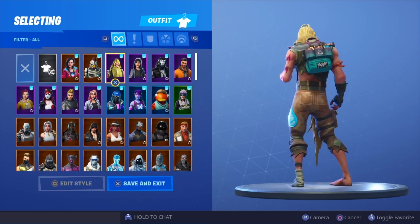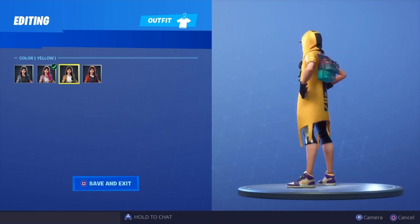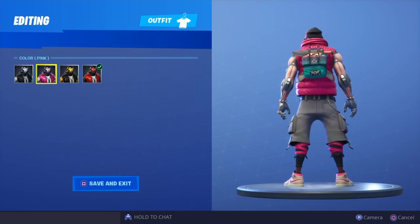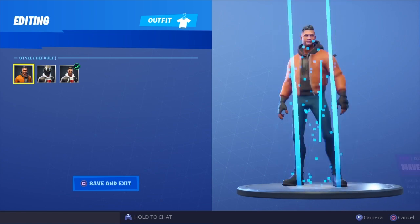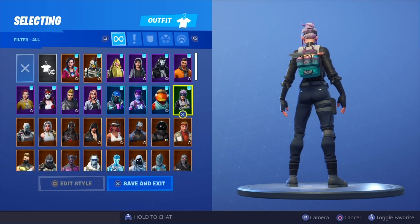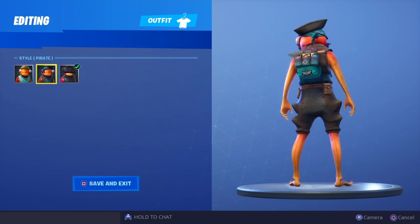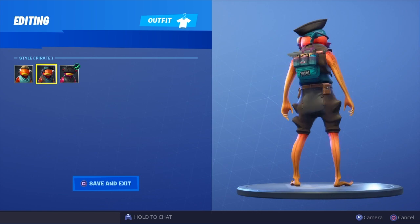We've got Bunker Jonesy, aka Homeless Tfue. We've got the Clutch skin — going through selectable styles: default, pink, yellow, and red. Then Maverick: no helmet, helmet, and default. Default Maverick probably goes best, or actually maybe no helmet Maverick with the new edit style. We have Bracer — looks pretty good. VR Fish Sticks looks really nice because it matches the color of his feet and hands.